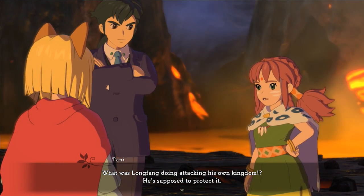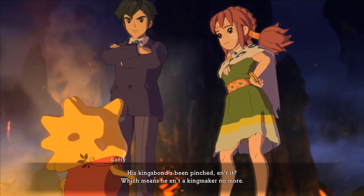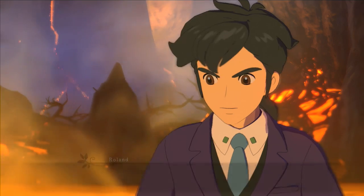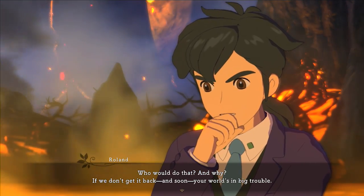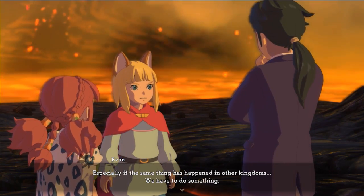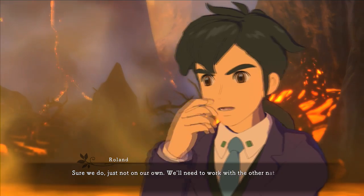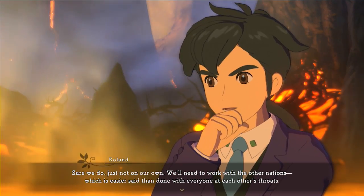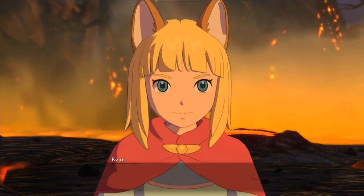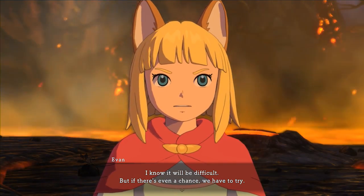Let's check out this after cutscene. What does Lofty mean by 'pinched' — stolen? That's the Welsh term for it, I guess. Rolling, man — he's just a sharp dresser. I like the scrunchie. Very unique character designs. Evan doesn't really have a hairstyle I would rock, but he makes it work with the cat ears. Evan looks very determined — 'We have to try.'